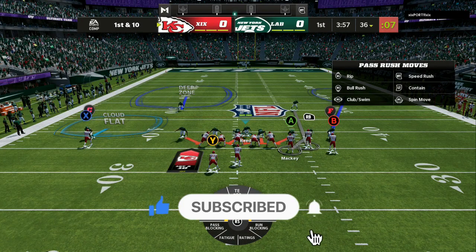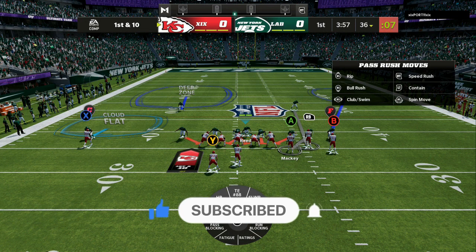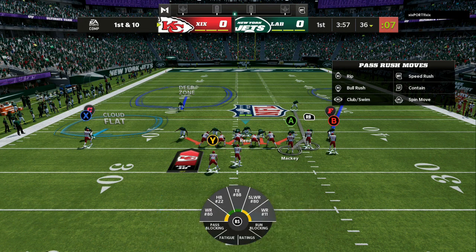Baltimore Ravens defense — we are coming out of the nickel triple. Now, this is not an every-down play, but it's easy. All you want to do is pick cover two, cover six, or cover nine. You want to blitz all linebackers — that's right D-pad, blitz all.